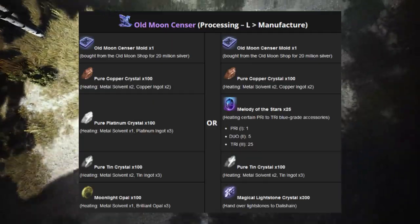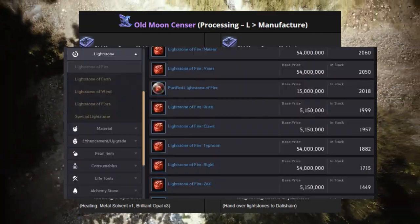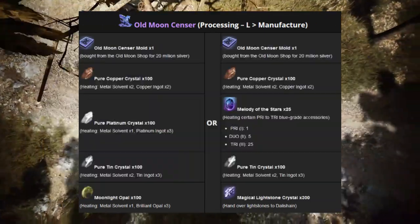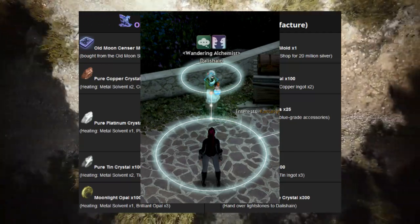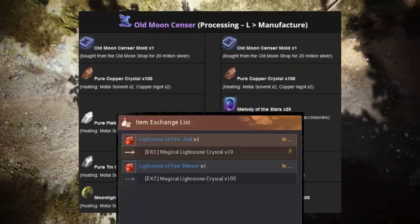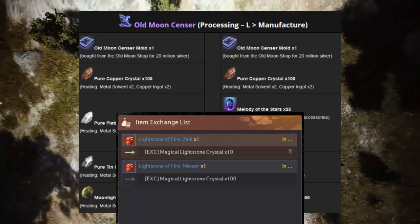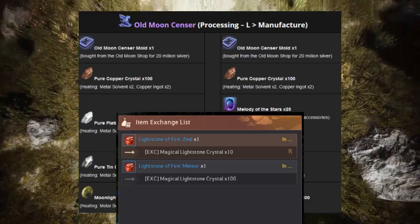Magical Light Stone Crystals are plentiful — a lot of players are getting them left and right. All you have to do is buy them off the market and then exchange them with Dalishan, who is in every major city. For the lower ones you'd get 5 or 6, but for the 50 million-plus ones you'd get 100. So basically these are 150 million items, which is better than waiting for the Moonlight Opal.